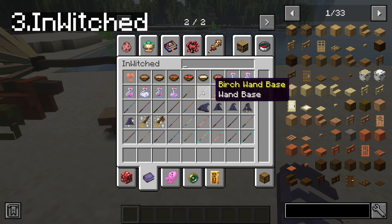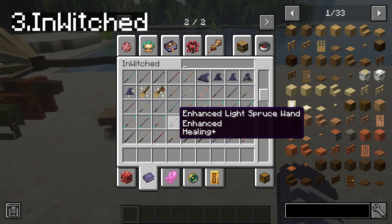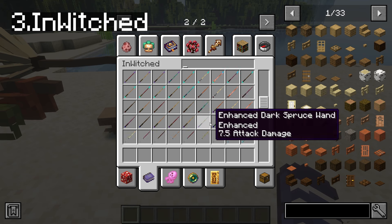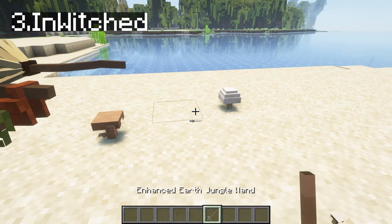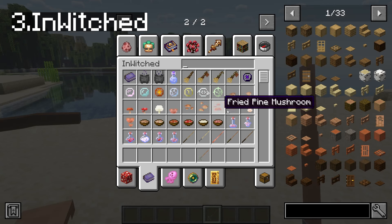Oh my god. And we have all these different wands. They have different spells on them. This is a healing plus seven base - oh my god, you can attack with them, you can use them as weapons as well. Wow. A lot of different - this is insane.